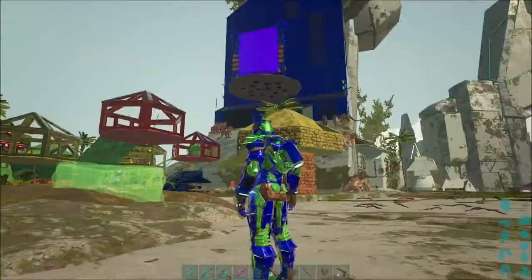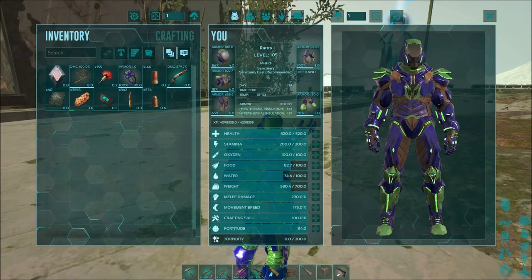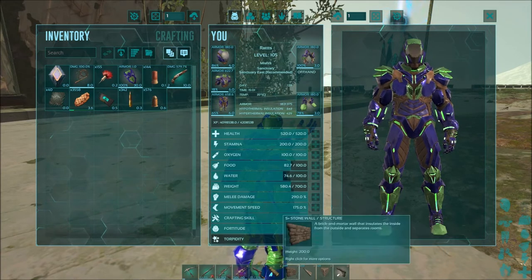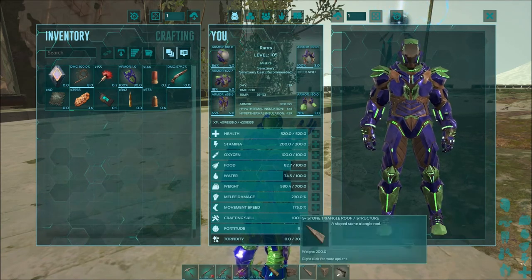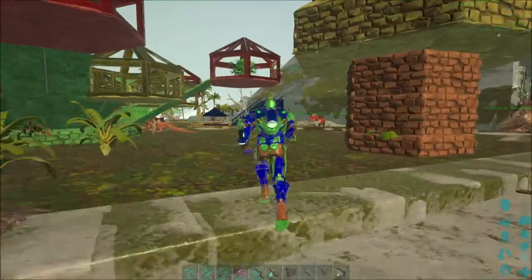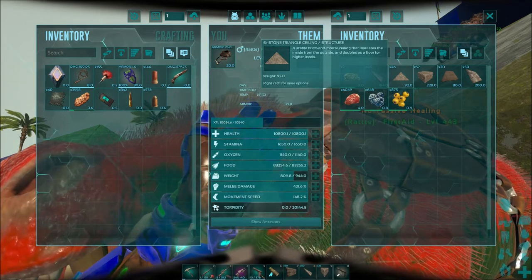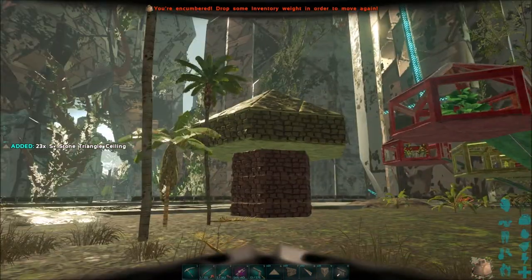For the smaller size mushroom, all you need is S+ triangular foundations, walls, S+ stone triangular roofs, and S+ stone triangular ceilings. Let me grab some supplies from my pig. Let's grab half of those — it doesn't really matter as long as I can move.